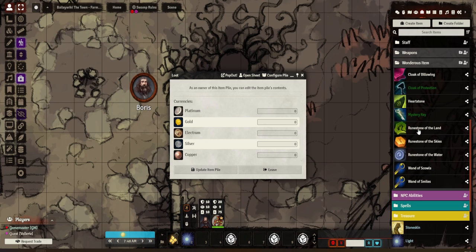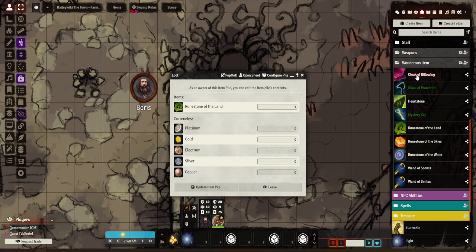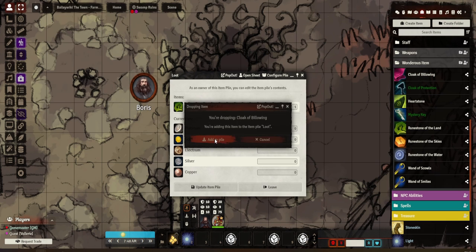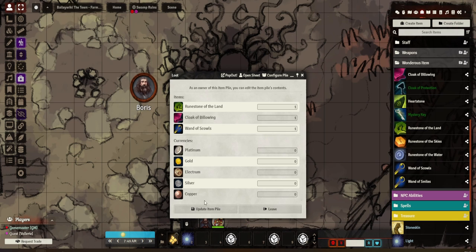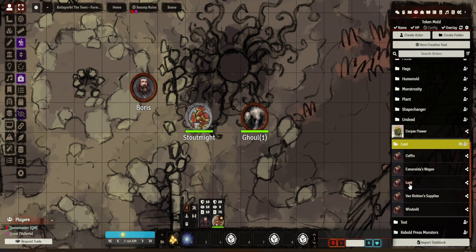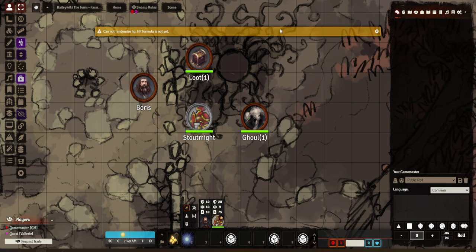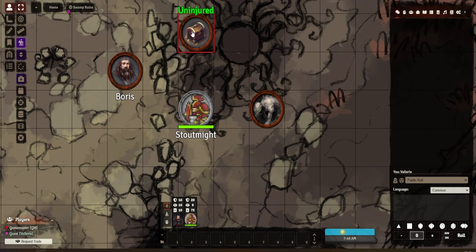What you need to do is add items — drag them on, confirm when asked. I'll add a couple of things, like a wand. Then I go 'Update Pile' and drag this onto the map. I'm going to switch to my player's view so you can see what they see.